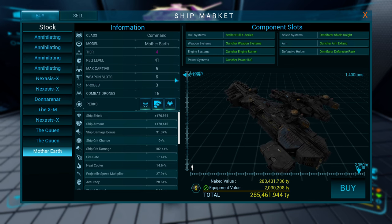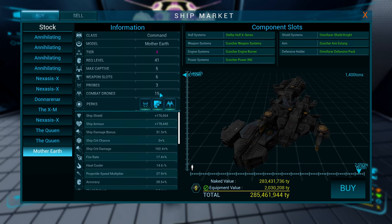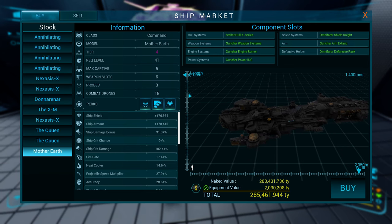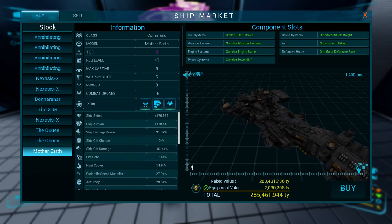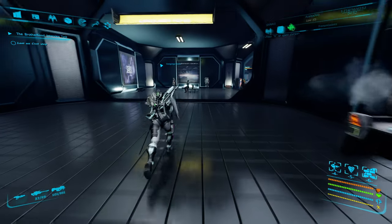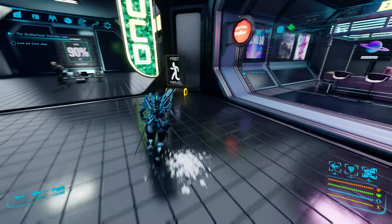Five captives, six weapon slots to start with at tier four, so there's still two things you can add to this. Three probes — who cares? Fifteen combat drones, and my understanding is you can park two ships in it. I don't know if I'm going to have enough money to do all this, but we're going to try this, see what happens. We're going to get this big son of a bitch and see what it looks like.